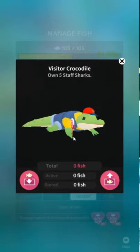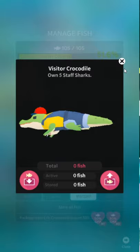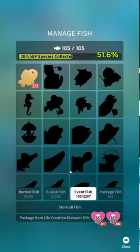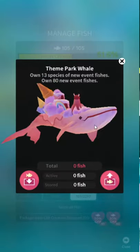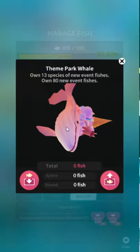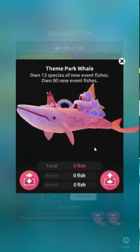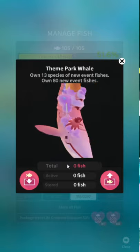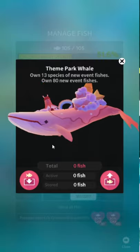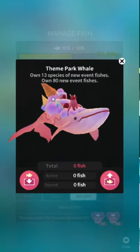Visitor Crocodile — eh. I'm just not a huge fan of the ones where it's just a fish in clothes. This one I'm okay with because he's Sherlock Holmes. Theme Park Whale — oh, he's got like a whole little theme park on his back. He's got one of those hot dog squids on his back too. He's got some like melted cake frosting on his skin — that does not irritate skin at all. Theme Park Whale: own 13 species of new event fish — that's just all the other fish in the list — and own 80 total new event fish. All of the whales are pretty much the same unlock.